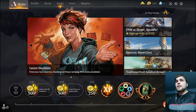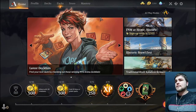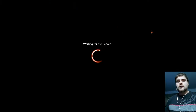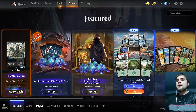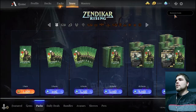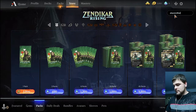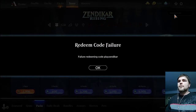This is really good for people starting out. If you're not starting out, you've probably already done this at some point earlier on, because they do give you some codes for the store for free. They tell you some things. So if you've done the tutorial already, then you might already know that you can go here and type PlayZendikar.